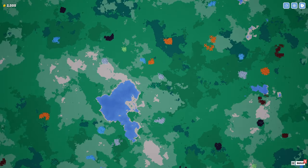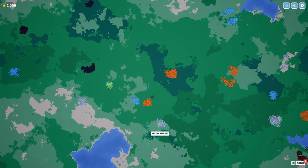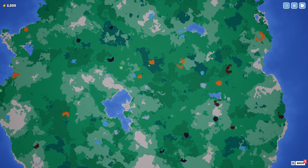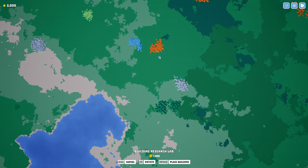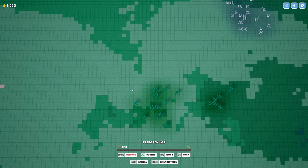The first few resources we'll be after would be wood, copper, and iron, and then shortly after that stone and coal. Oh wow, all the copper is in the middle — that's interesting. Well, I guess this is as good a spot as any to start. I'll just start right here, get some wood logs into the research lab. I'll just stick it over here.